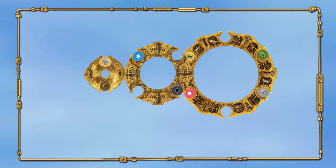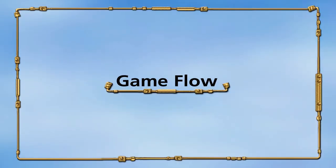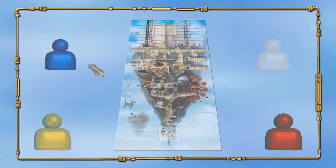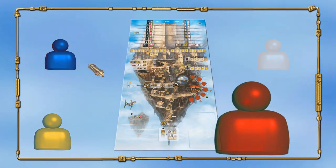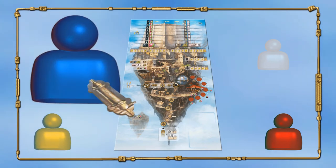Therefore, new combination possibilities will arise each turn. The game for two, three, or four players lasts 16, 15, or 14 rounds. A round always starts with the start player followed by the next player in a clockwise direction and so on, until every player has a turn. Afterwards, a new round starts with the same start player.